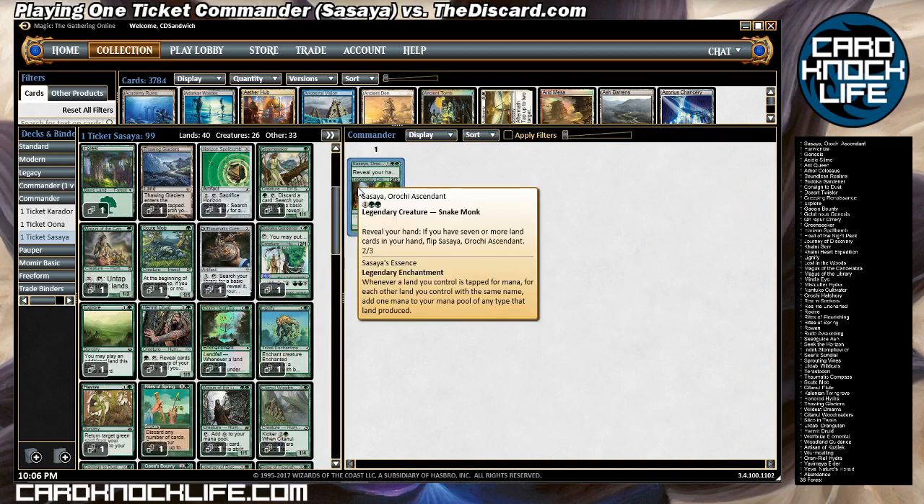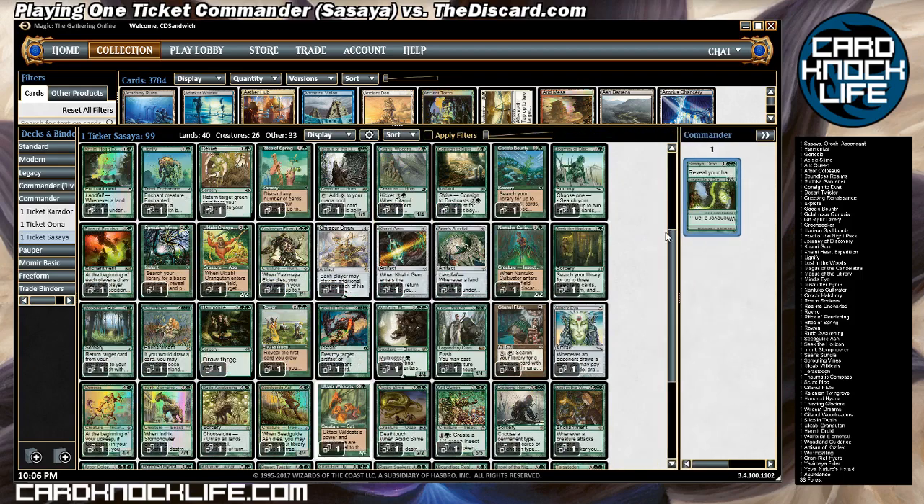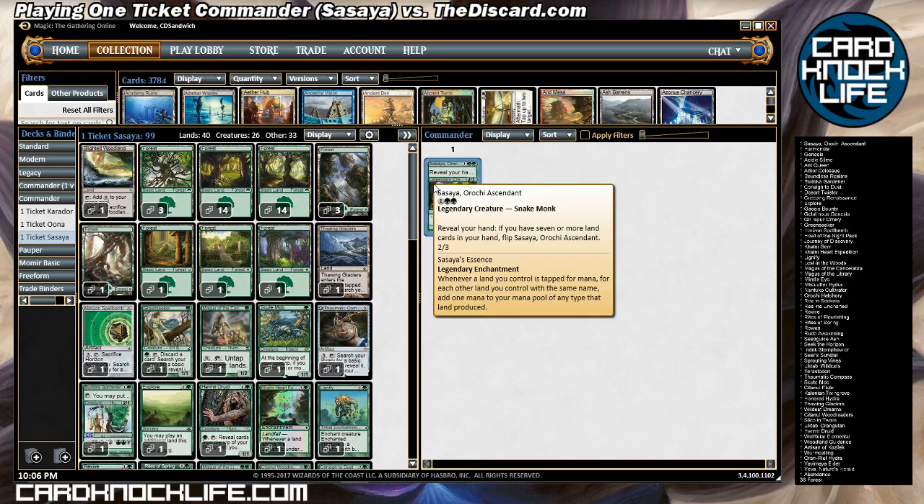I chose to do Sassia Orochi Ascendant this time around, which is kind of a bonkers green general for a deck that runs almost entirely basic lands. I've got 40 lands, two non-basics — one is Thawing Glaciers that searches out basics, and the other is Blighted Woodlands which fetches out basics as well. Sassia is a creature for three mana, a 2/3. You reveal your hand as an activated cost — if you have seven or more land cards in your hand, flip it.